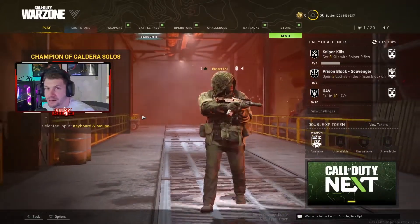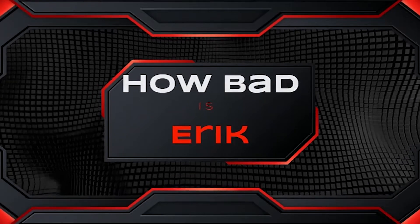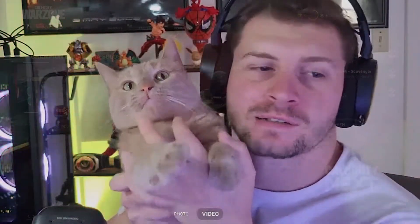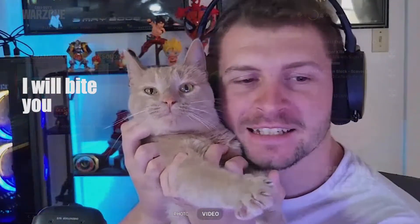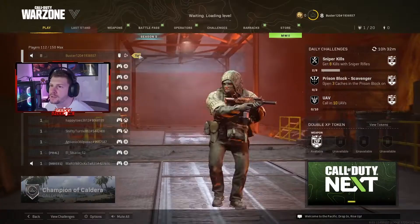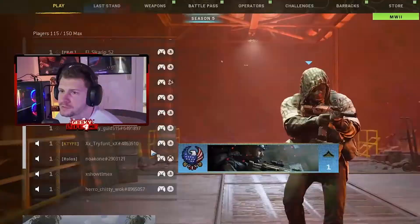Let's see how bad I actually am at PC. Oh hey, we have a kitty — say hi Junior! Give this video a thumbs up for kitties. Look at his face, he's so cute. Okay, he can't be in my lap right now. Hop on down — down, down, no, down. Look at all these non-mousing keyboarders — I'm about to get wrecked.